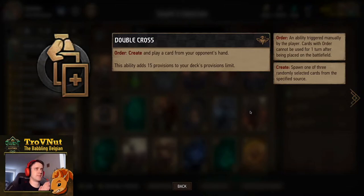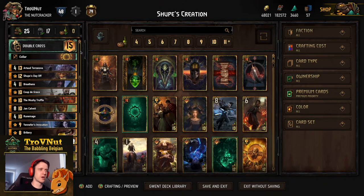Our leader ability is Double Cross, which normally gives three options from your opponent's hand as an order ability to create and play a card. If you play it when your opponent has only three cards, you see all three. But with Rune Mage you get five options - meaning if your opponent has five cards in hand you still see all their cards. Most opponents don't realize Rune Mage boosts Double Cross. It's really powerful, basically giving you insight into your opponent's final round hand.